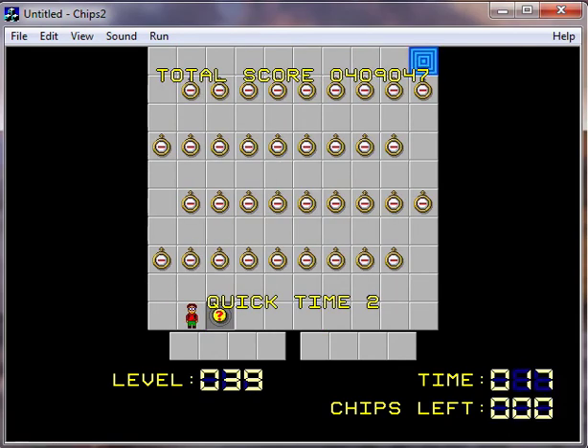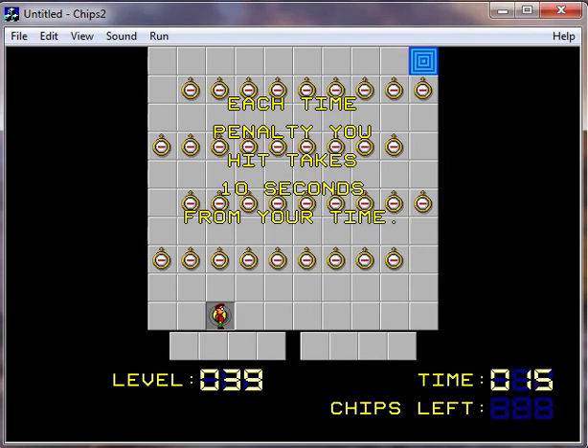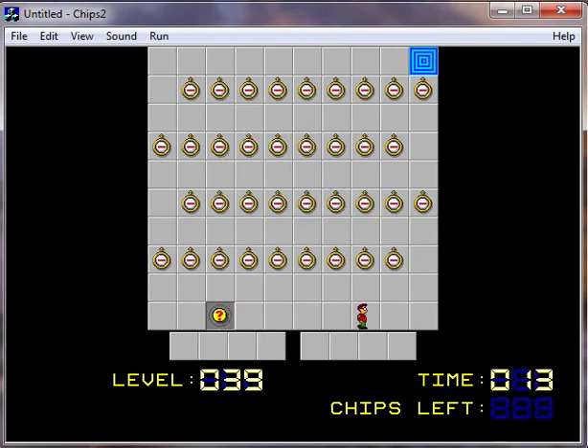Quick Time Two. We really have to be careful here. Each time penalty you hit takes 10 seconds from your time. So just go and zig-zag without hitting any of them. Alright, that was easy.